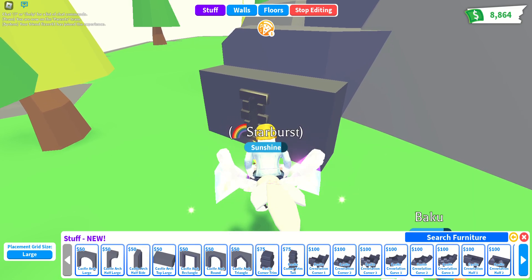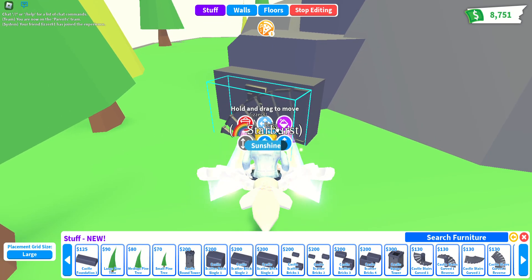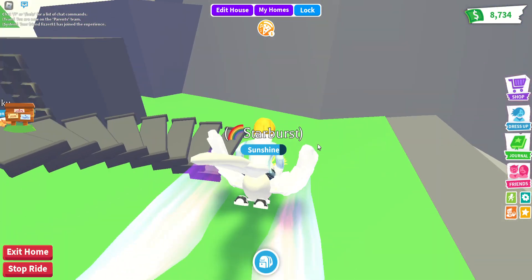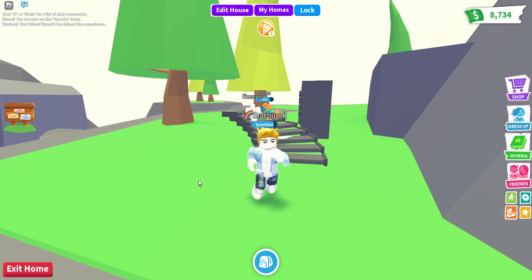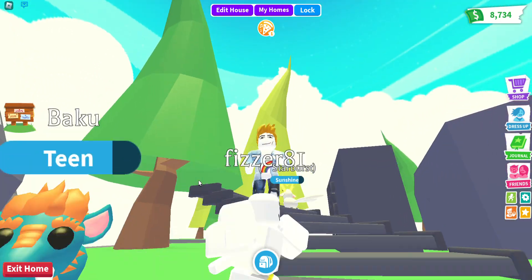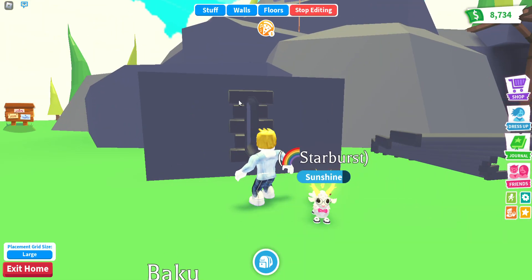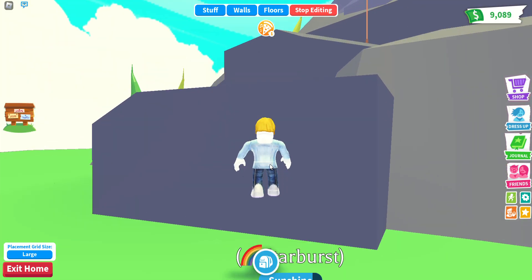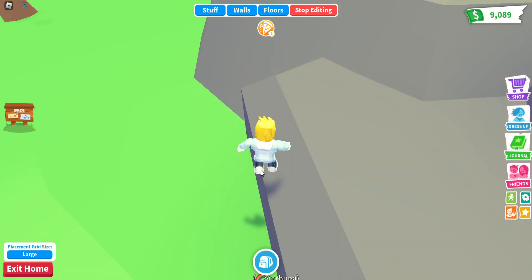There are loads of items. Oh, there are these stairs they had from the desert house update. I made a huge staircase and then deleted it because it wasted all my bucks. I like these spiral staircases - they're pretty fancy. I'm just going to save bucks and delete them because I haven't got that much - only 9,000. But you've got like 60,000, you're so rich!